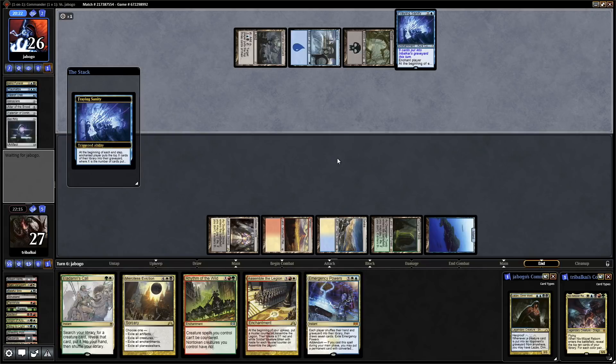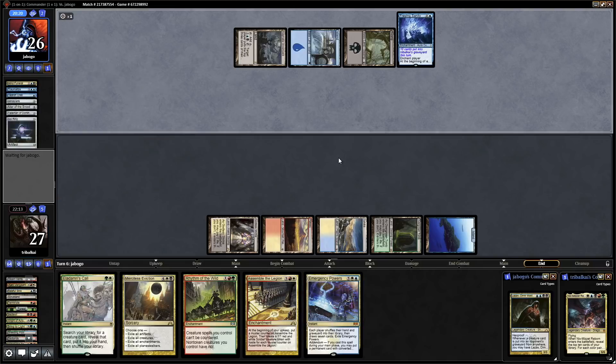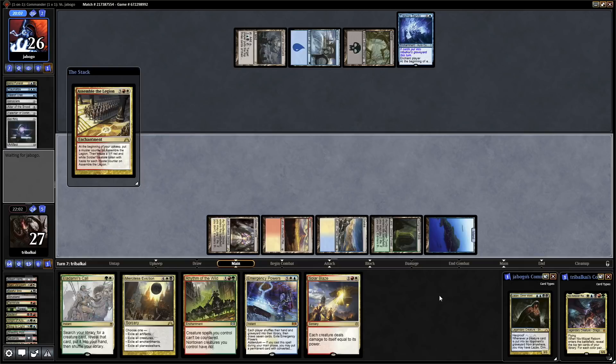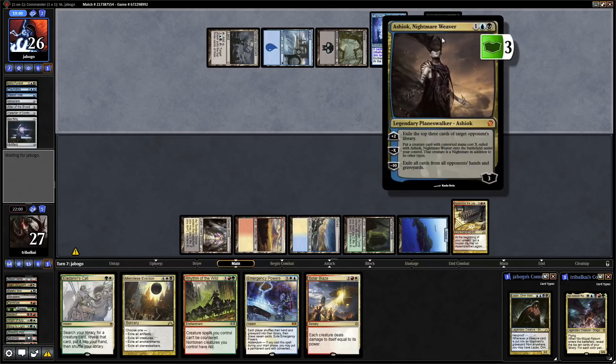They have two cards in hand and only three lands on the board now. We are down to 25 cards in the library. Solar Blaze — how about Assemble the Legion then, maybe. I think we have a little bit of time to get this going now, and then maybe the turn after we'll go for our Commander. We need a couple more mana to get Emergency Powers going. There's an Ashiok — that is more mill. Exile the top three cards of an opponent's library, and for minus X you can steal a creature with CMC X. We don't have many creatures in the deck.